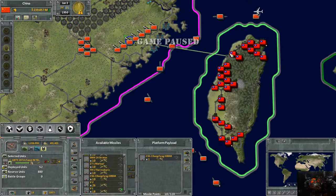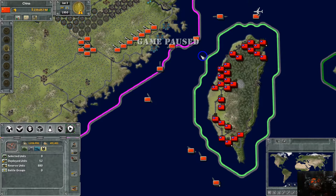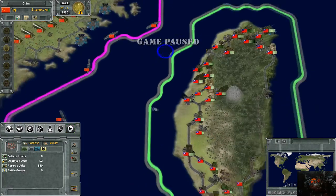A couple of things you'll learn over time: how to control your missile systems, which missiles to utilize and how. A lot of pausing and unpausing is required when firing missiles — mainly because you don't want to waste them. Some can get very expensive, and efficiency is the name of the game for missiles.